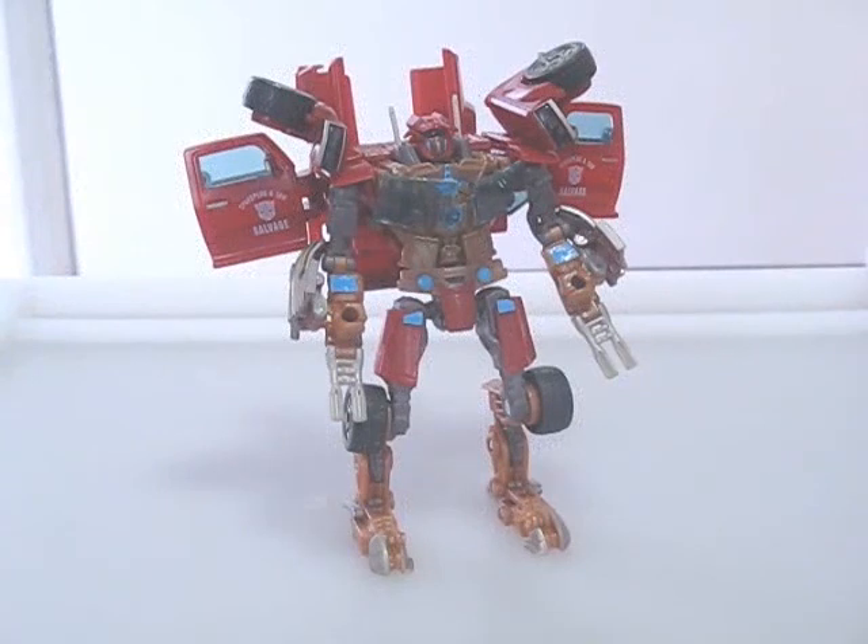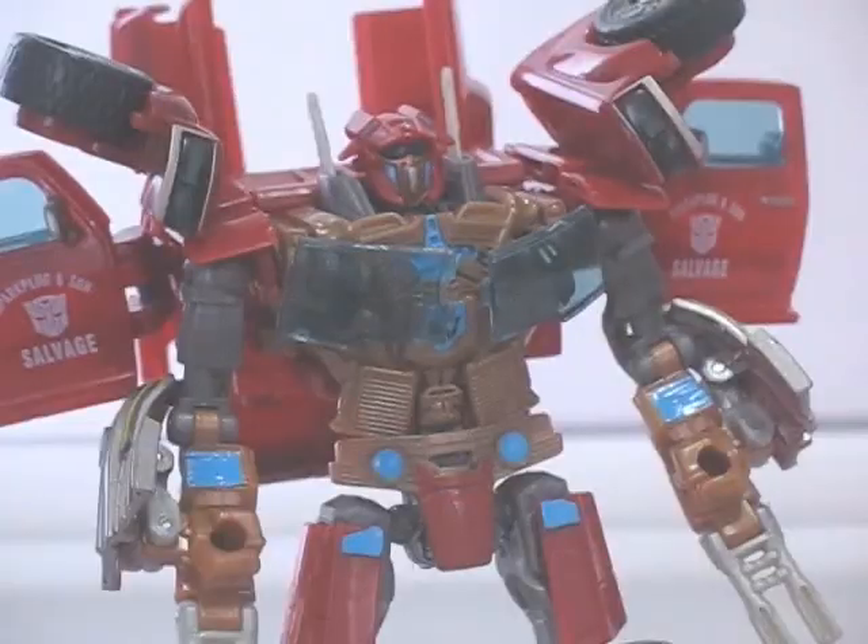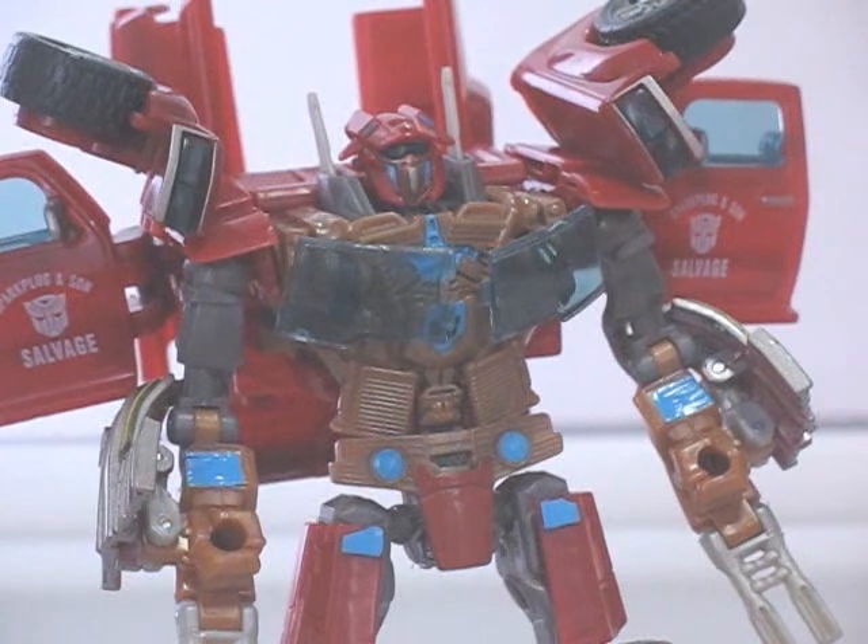Salvage's paint scheme is a bit more varied in robot mode. He retains most of the red from earlier, but the body colour is a rust type of brown. Though not applied like proper rust marks, it's still an appropriate shade at least. He's also got some small AllSpark blue paint apps in places, and it doesn't look too bad, especially since there's little of it. The general colour combo is okay, but nothing overly spectacular.